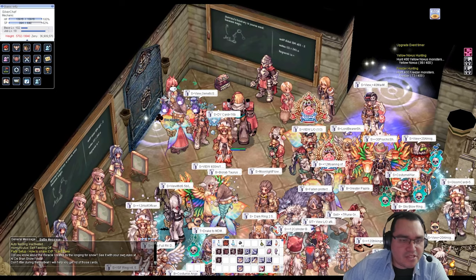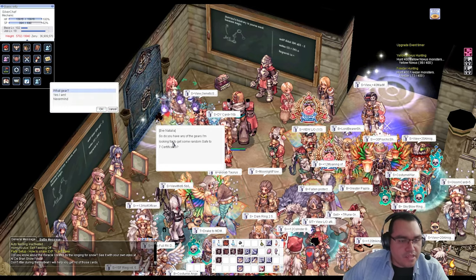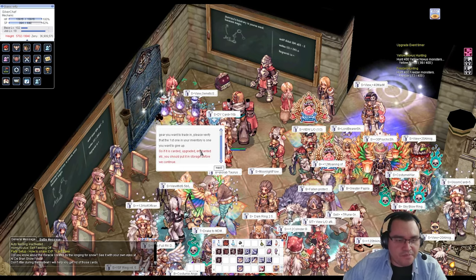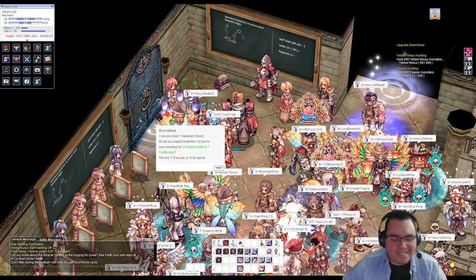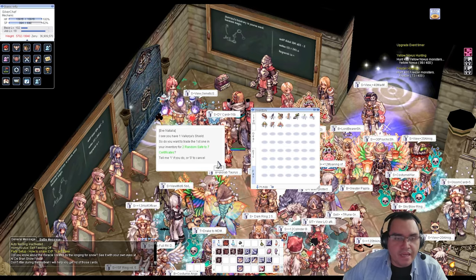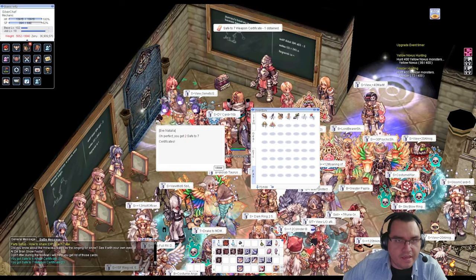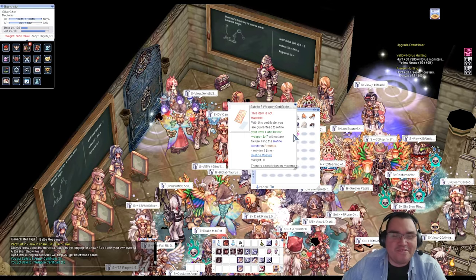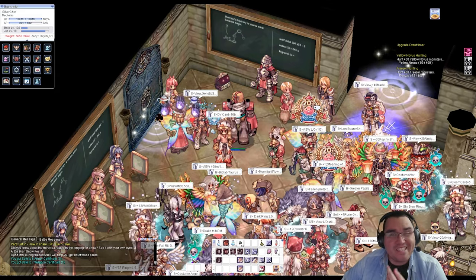There's also a lady called Eve Natalia. I'm trying this for the first time now. She offers random safe servant gear in exchange for certain items — like Valkyrie Shield or Diabolus Armor. I traded a Valkyrie Shield and got one Safe to Seven weapon certificate. It works, but honestly it's cheaper to just buy from other players if you have the zeny.